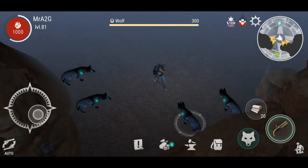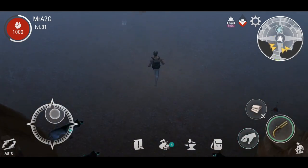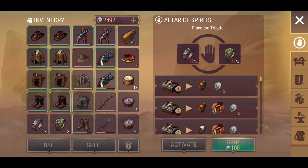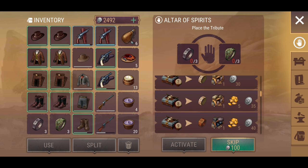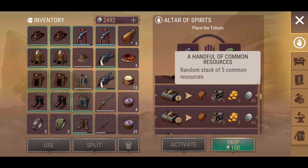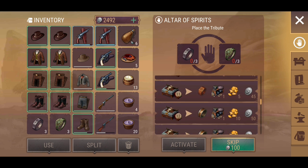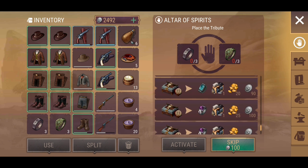These guys appear wounded for some reason — I don't understand that. Let's have a quick look. Has anything changed? There's a chest of resources — a random stack of 20 resources. A handful of common resources. I'm also interested to get some more oats, so that's probably the other reason why I'm here today.